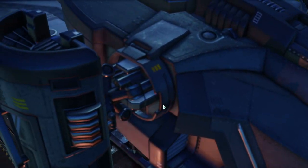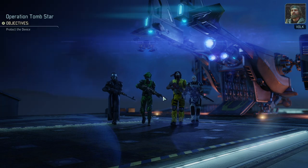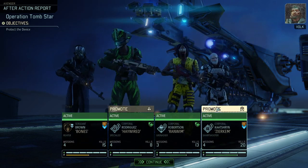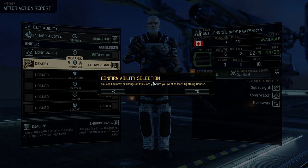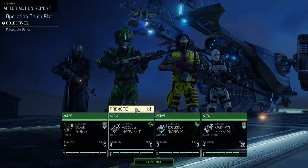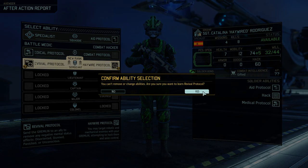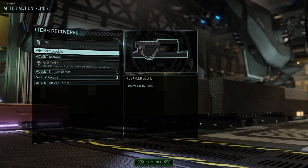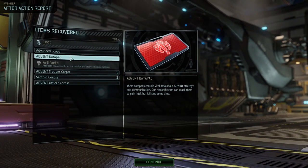Do we get a promotion? Probably not, the mission was too easy. Oh, we get two! Shouldn't have said that. We're definitely going for Lightning Hands because it's such a great ability, and Hayward takes Revival Protocol. Advanced scope and data pad — that is some awesome loot. Outstanding job.